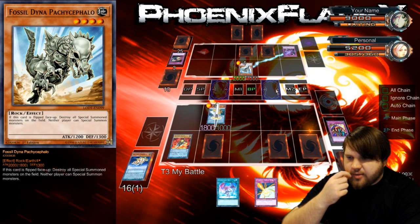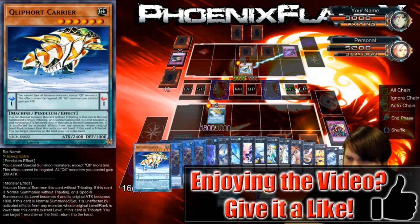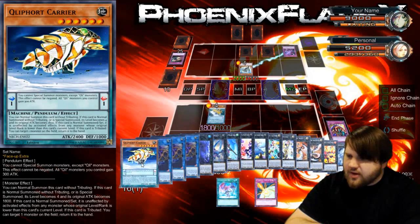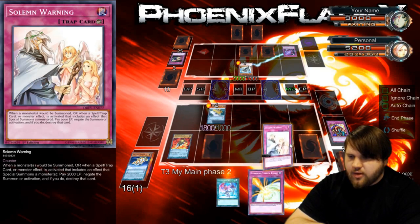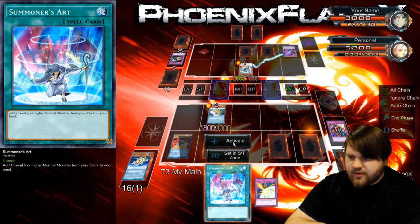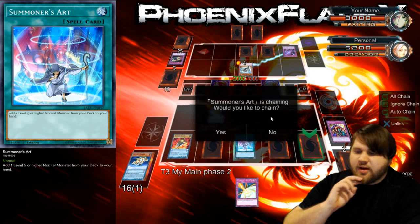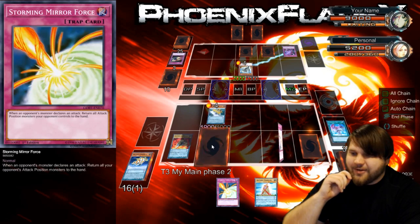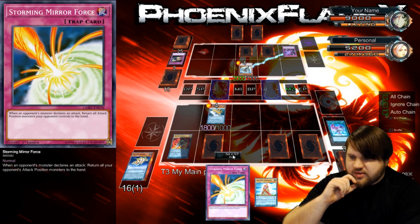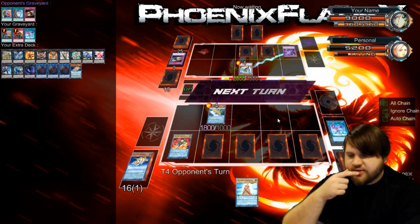I could battle phase attack but I don't want to. I can use Summoner's Art now, and I can use this Climate Change. I'm definitely not worried about the position I'm in. I'm going to go ahead and Summoner's Art for the Monolith, just so I don't risk drawing it next turn. If this takes another Dark Bribe, that'll be great — I'd be completely fine with that. I'll set this Storming Mirror Force because I've got a plan for the next sequence of turns.